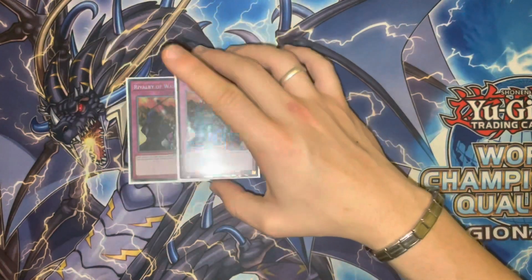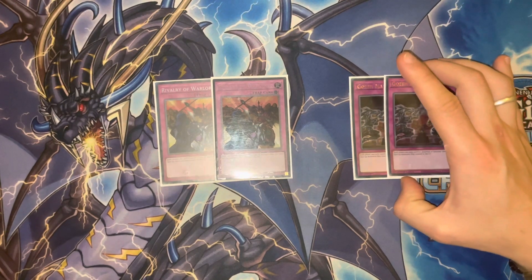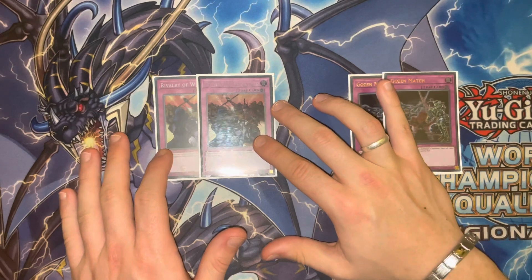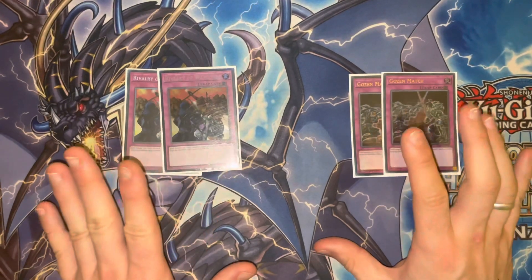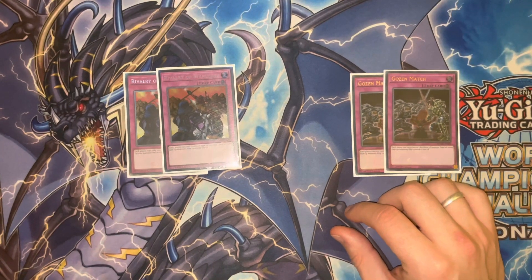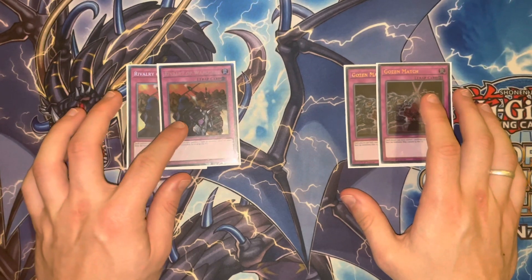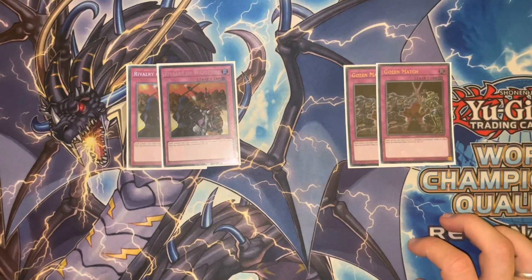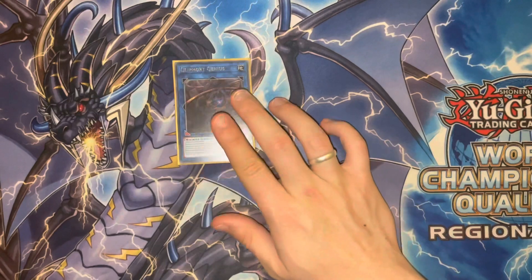We have double Rivalry of the Warlords and double Gozen Match — all your Cleforts are Machines and all your Cleforts are Earth, so they don't hinder you at all. There Can Be Only One does hinder you because you won't be able to tribute summon properly, so don't play that one — just play these two floodgates instead and your opponent is going to have a very rough time. I think this deck is actually quite decent in the stun capacity. I don't think you're going to play this as a combo deck or anything other than a control deck. The cards are nice but you can feel their age, so you've got to play them with floodgates to slow the game down and keep it to your pace.